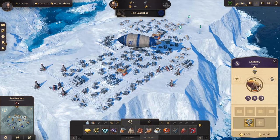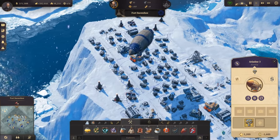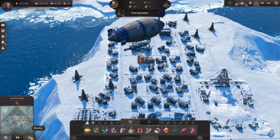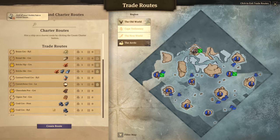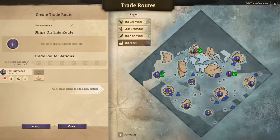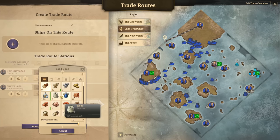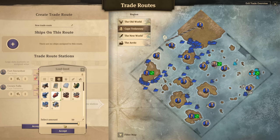Ariadne 3 is our first airship. Let's build a trade route - we don't need a normal oil route for this one. Fort Snowshoe to Cape Trelawney is the first trade route here. We have gas in Fort Snowshoe and we're going to load lots of that.